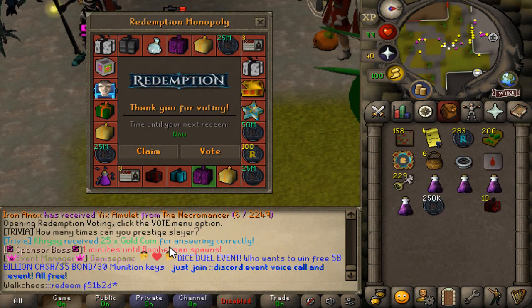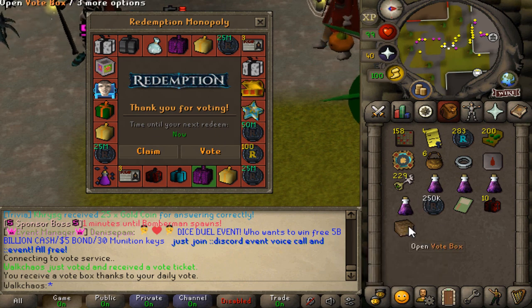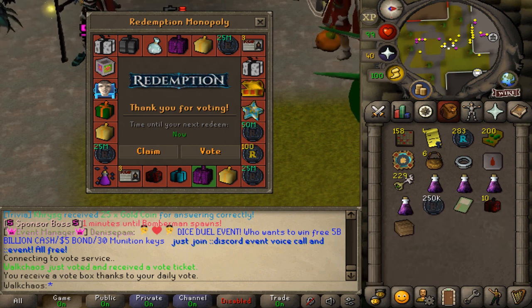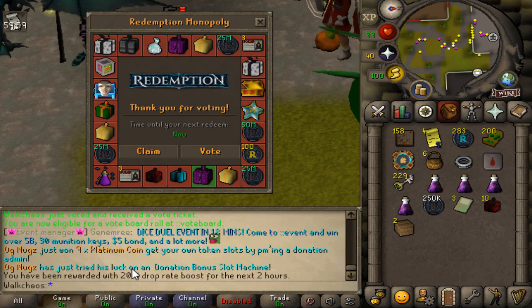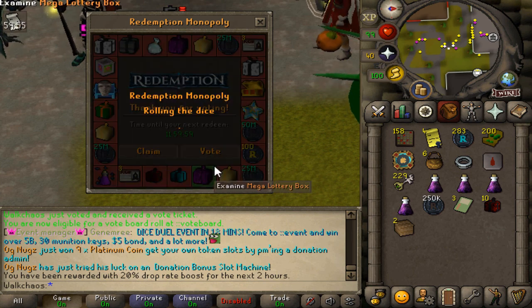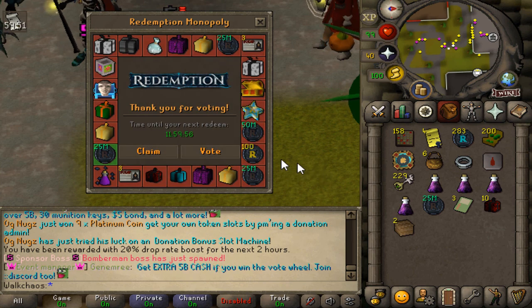Another really cool thing is Voting. You definitely should do that — it's in the Lich's Rune Locus. You can get some really nice starter cash from it, vote boxes, as well as lovely vote tickets. You get three in total. You can choose a 10% damage increase or a 20% drop rate boost — I'll take the drop rate boost since we're going to be doing some bossing. You can also claim Redemption Monopoly every 12 hours. Make sure to be doing that — it's literally free money.